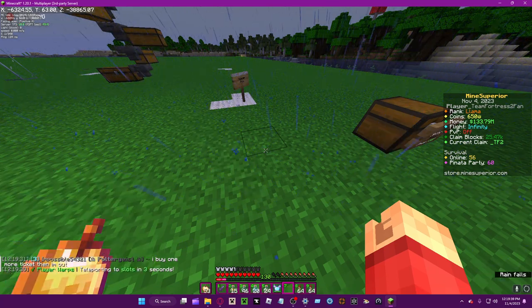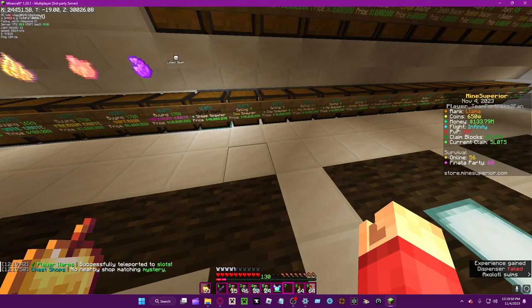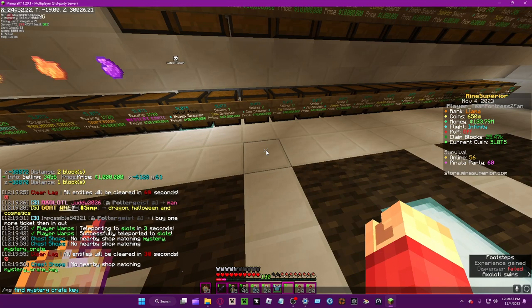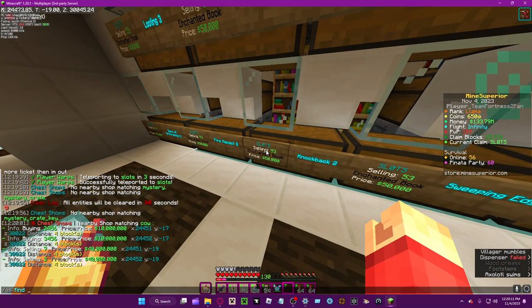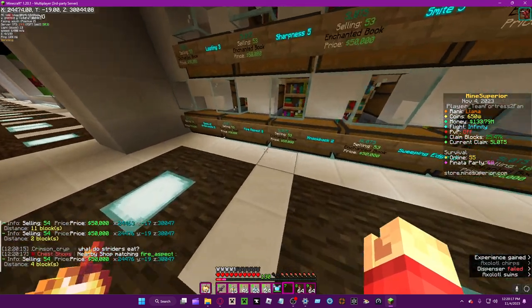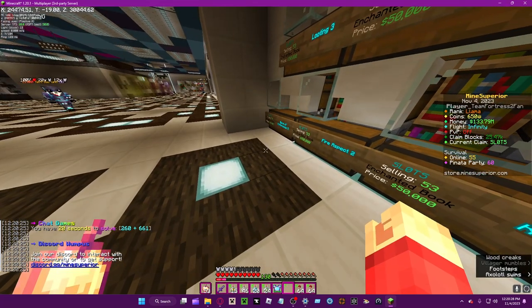Let's use Sauce as an example since he has a good shop. Try 'QS find mystery' — and look over there. Then 'QS find fire' — right there. If we go to those coordinates, 746, Fire Aspect 2 shows right there.